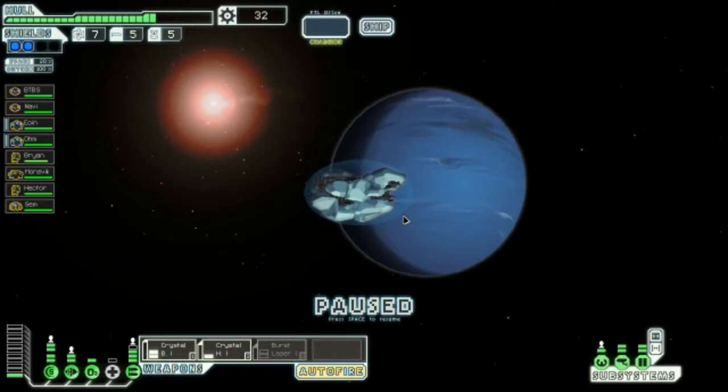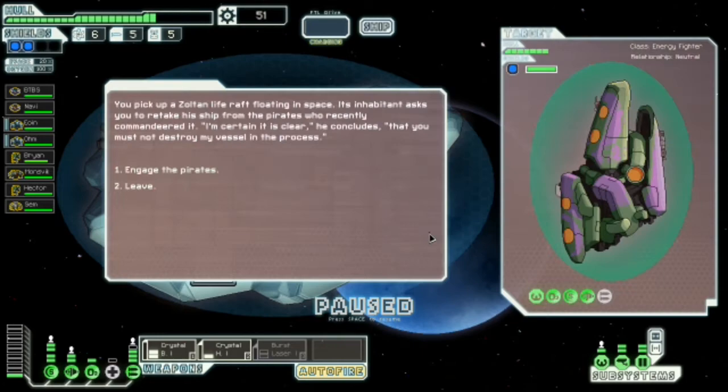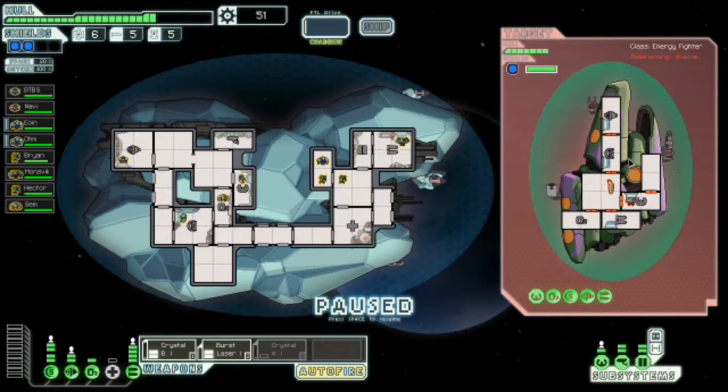I'm going to try and jump around as much as I can before I go to the store. There's a store down there — I want to hit this store up and then jump through the nebula. If we sell that drone we can actually afford a teleporter now as well. Engage the pirates.